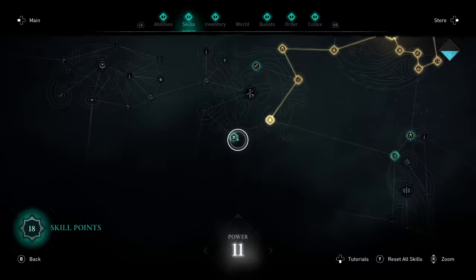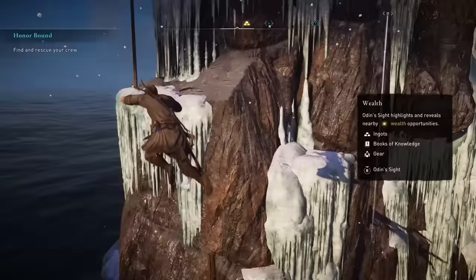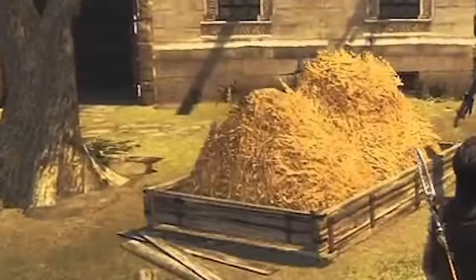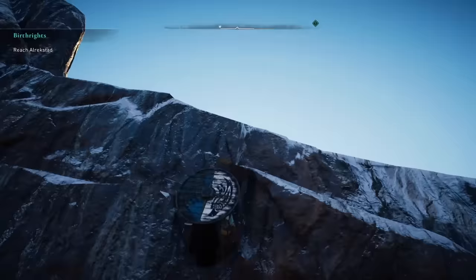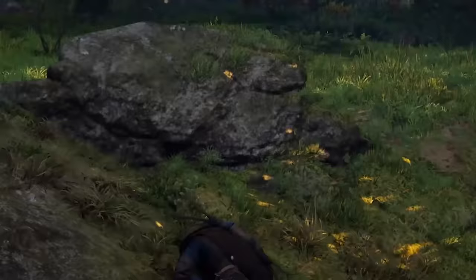Another really useful skill is Break Fall, which makes it so you don't take fall damage. If you've played previous games like Odyssey, you know exactly why this is useful. The game doesn't have a lot of stuff that can break your fall like in previous Assassin's Creed games — less people are just leaving their hay sitting around. A lot of the time, the only way to get down off a high mountain is to slowly climb down. With this skill, just jump off. Play this game enough and you will be begging for it.